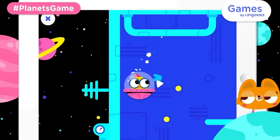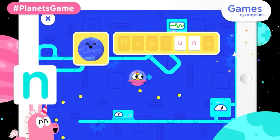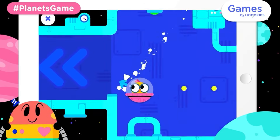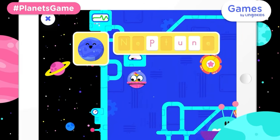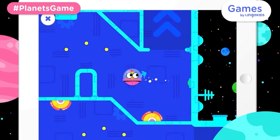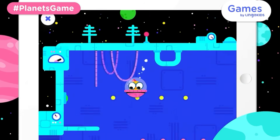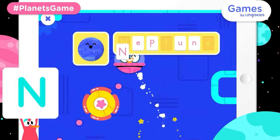Try going this way. N. You found a letter. Try going this way. You found a letter. Try going this way. E. You found a letter. Try going this way. N. You found a letter.